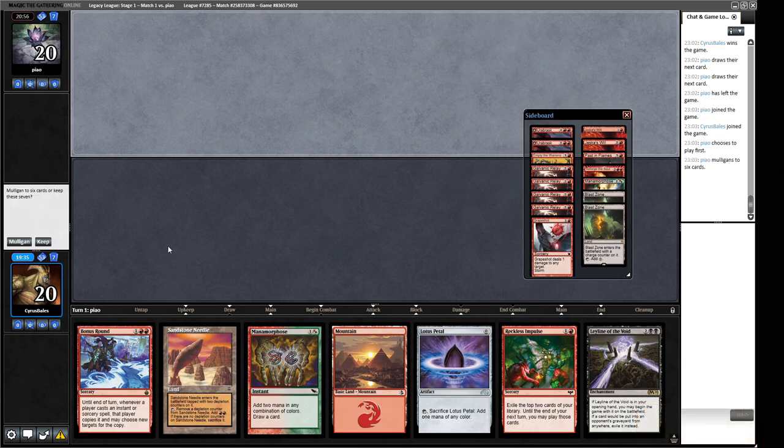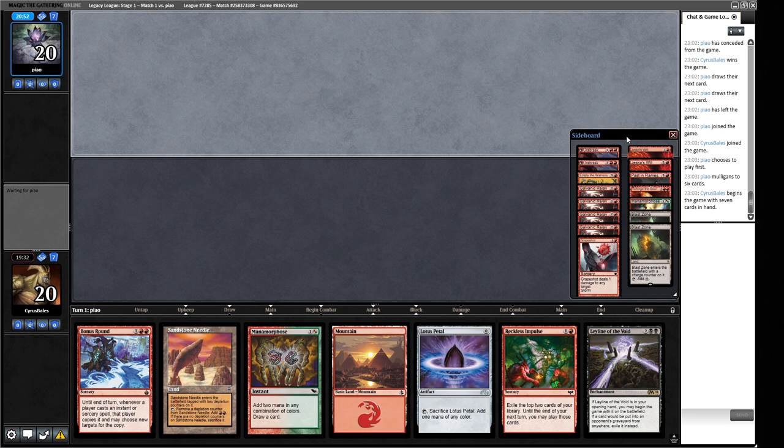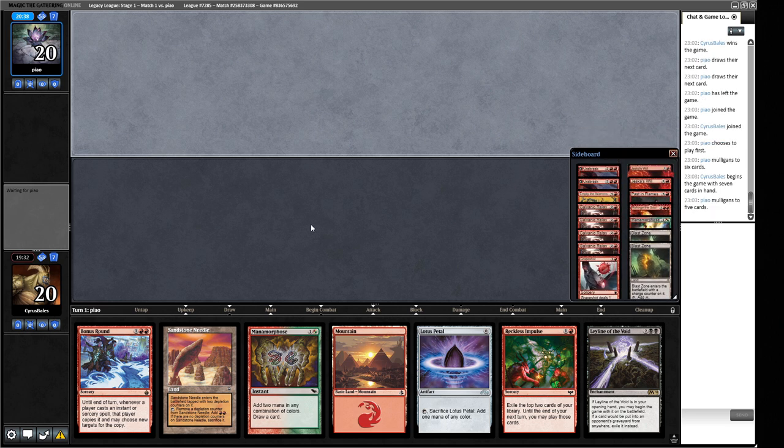This hand seems pretty reasonable. We'll keep with the Leyline on the battlefield in play. Our opponent mulligans to five cards - good for us, probably looking for disruption. But they might keep a hand that does their thing on turn one and hope we don't have disruption, or they could be looking for a Serenity, which is quite good against us since we're trying to play artifacts like Ruby Medallion.